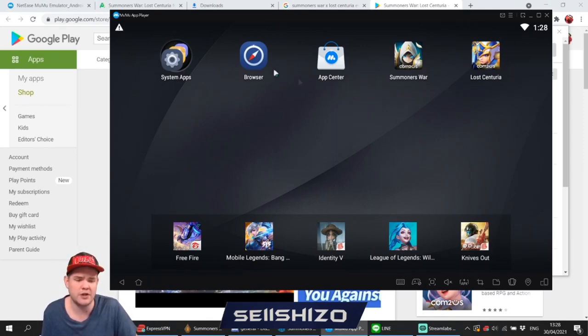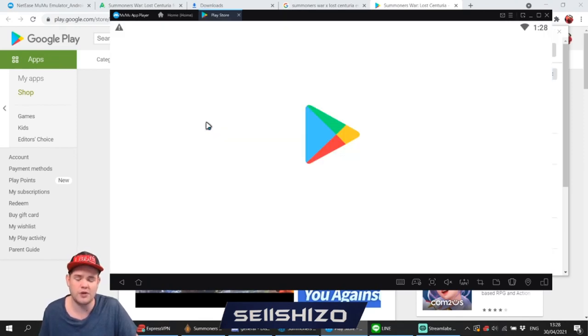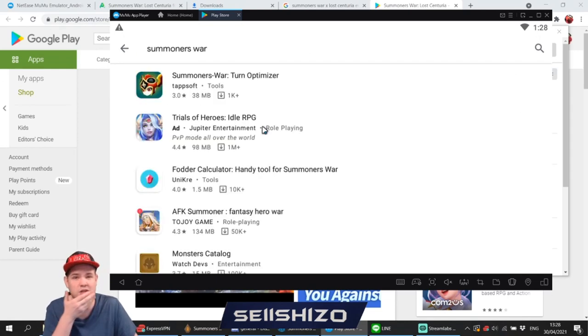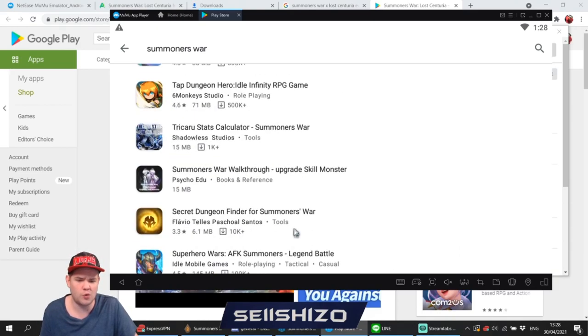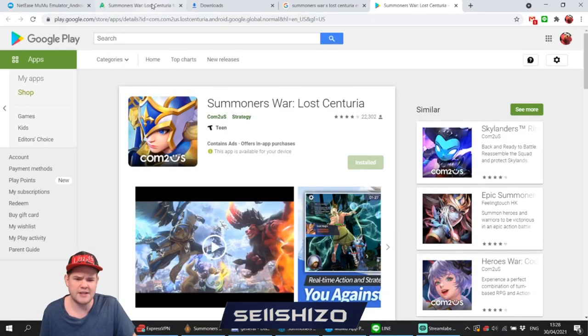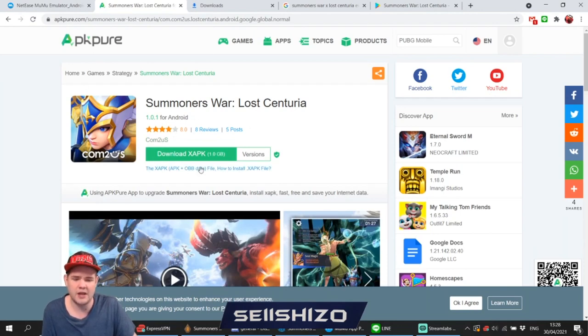To get Lost Centuria or Summoners War here, you'd go through the Google Play Store and search for the game. I ran into an issue where I couldn't find the game — it kept loading Summoners War related results but not Lost Centuria itself. So just in case you have the same issue, I also give the solution: you can look up the APK or XAPK install file for the game, download it, and paste it into the emulator, which is pretty easy with MuMu Player.